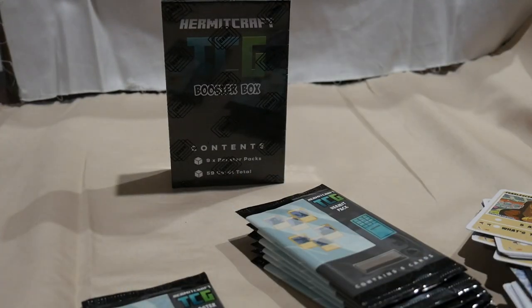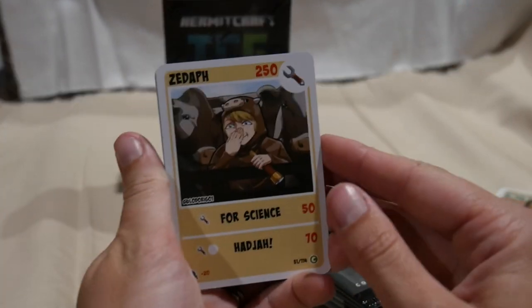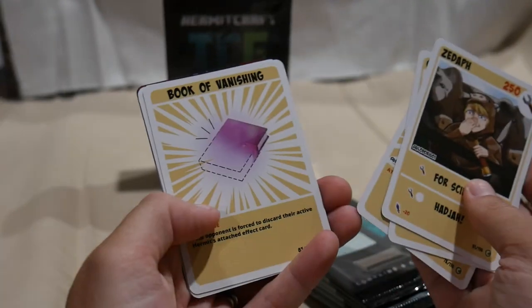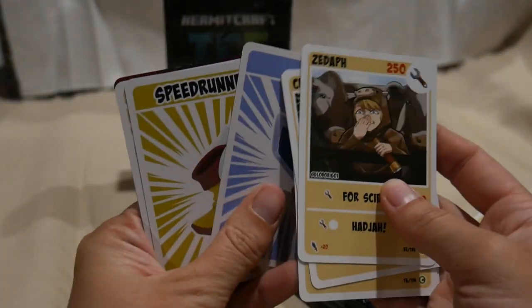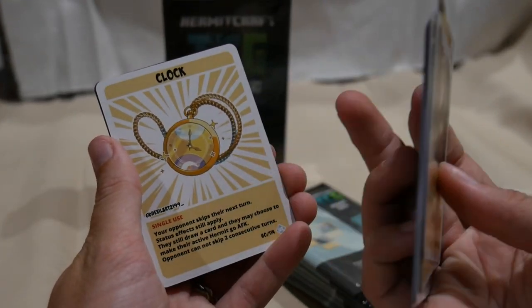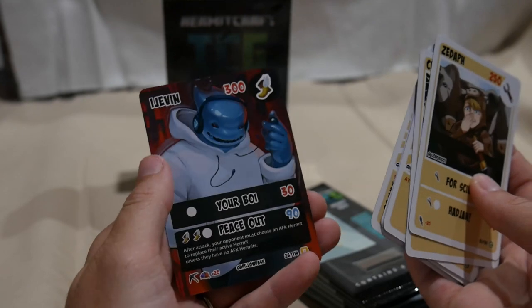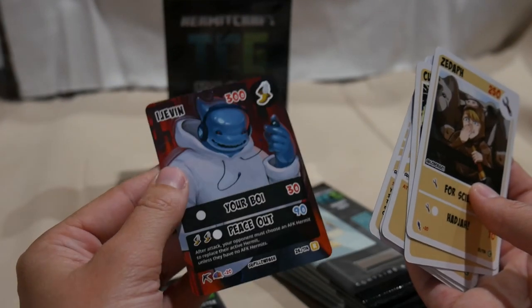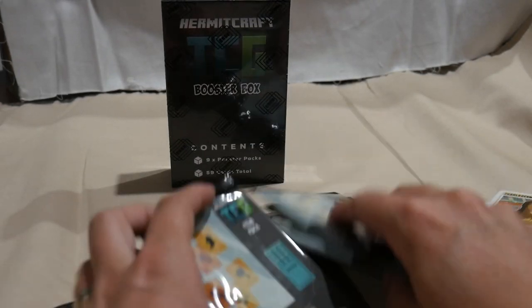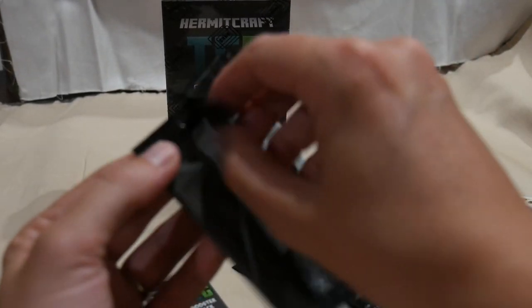That was actually a booster pack — my apologies. Let's look at it: ZF, Cub, Gold Armor, Book of Vanishing, PvP, Speed Runner, a Clock which is something we did not have, very exciting, and a Rare Gem. Now I'm going to find the actual item packs — I can't believe I did that. Get out of order — shake things up, I wouldn't want you to fall asleep.